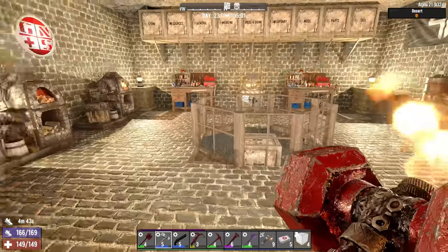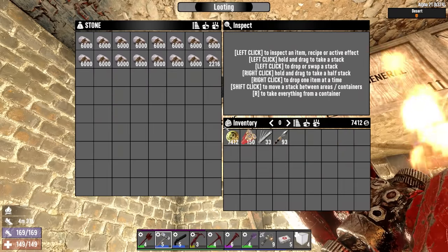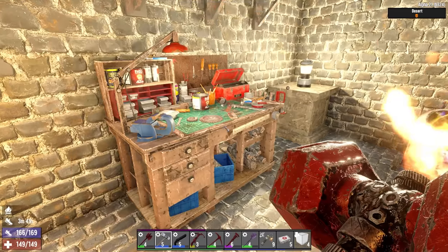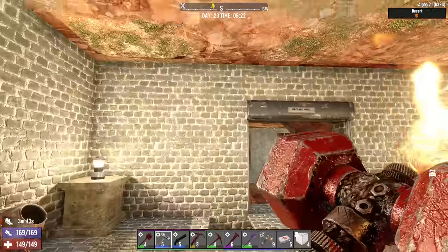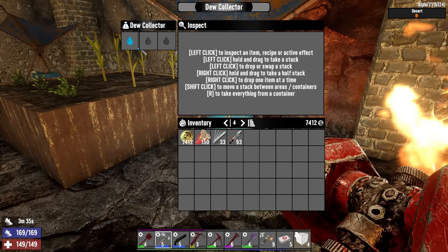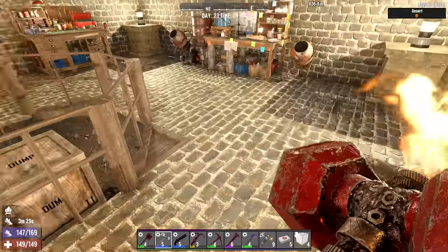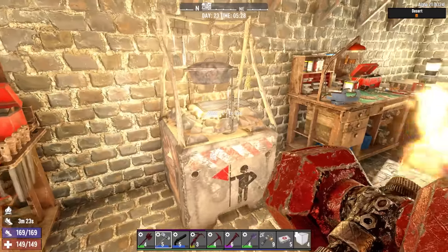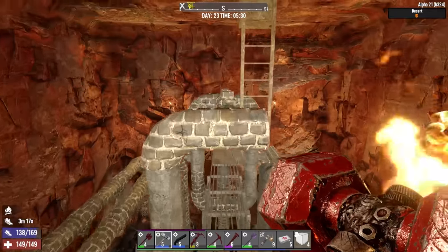Welcome back everyone — we've got some work to do. Checking the forges this morning: in the workbench I'm working on cobblestone cubes, and in the cement mixers I'm working on regular stone blocks to repair all the damage. Alpha 21 stable is out now and dew collectors are now generating heat. With four dew collectors plus cement mixers plus workbenches plus the campfire and forges all going, we need to get out of here before we get swarmed by screamers.